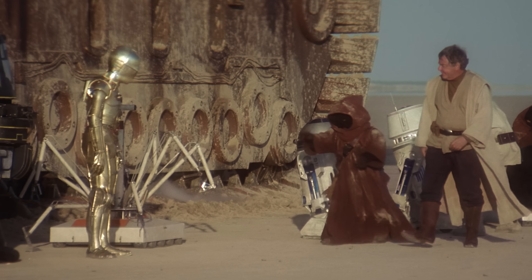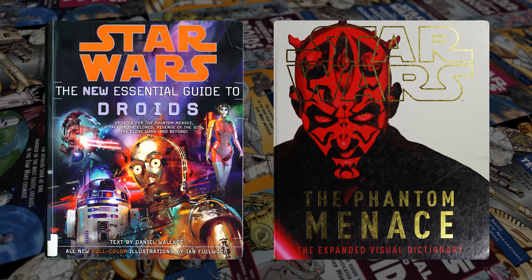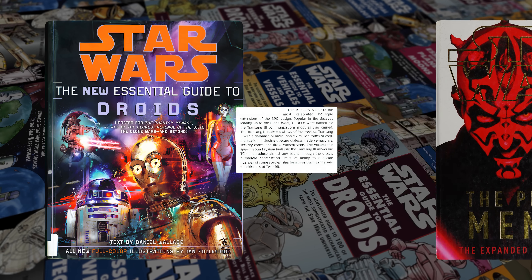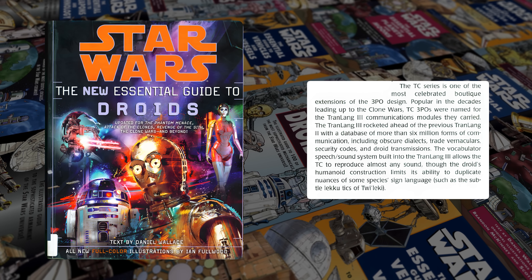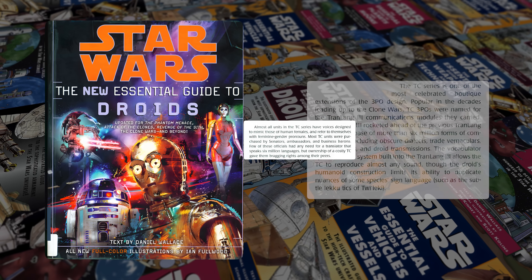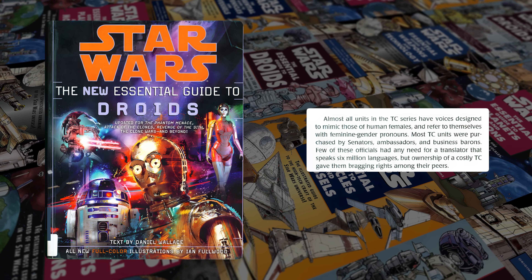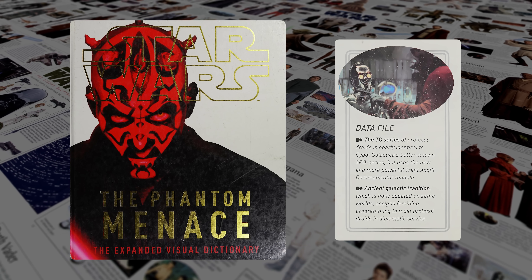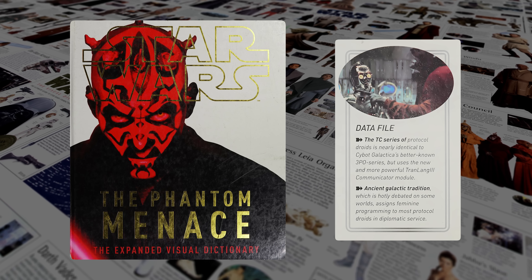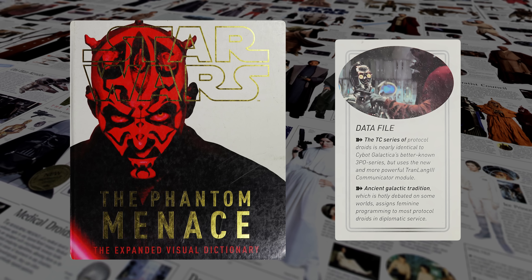Most people don't really care. Most droids don't come with programming options, nor do they have options for gloss and matte or colour. Books from 2006 and 2012 fixated on this detail — they consider TC-14 to be the template for a new model instead of a minor variation. From there, it makes sense to distinguish the TC by making them mostly female. In 2006, that's understandable. However, in 2012, things got worse. The Expanded Visual Dictionary felt the need to explain why, claiming that feminine programming is traditional for protocol droids, at least for ones in diplomatic service. As far as I can see, there is no basis for that idea.